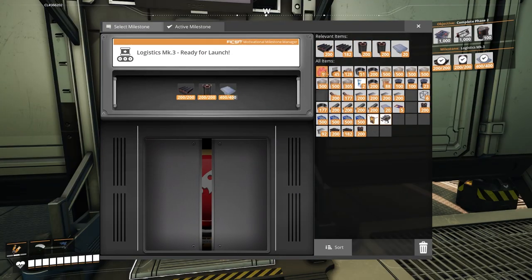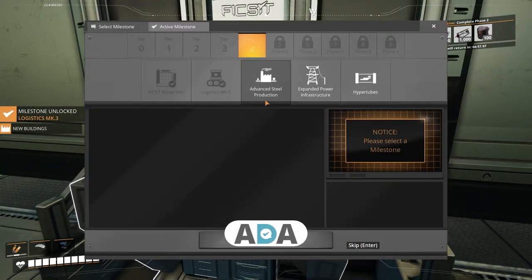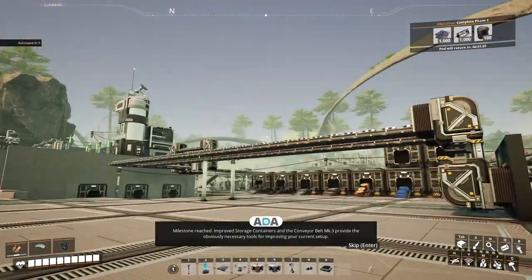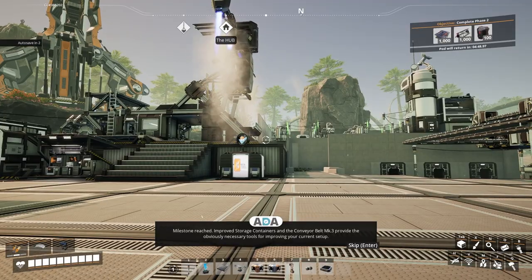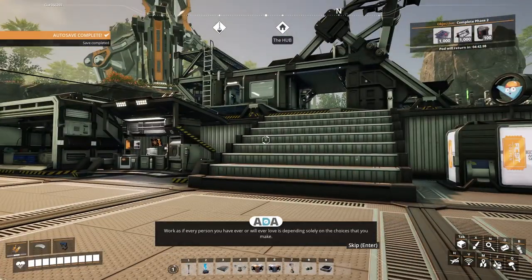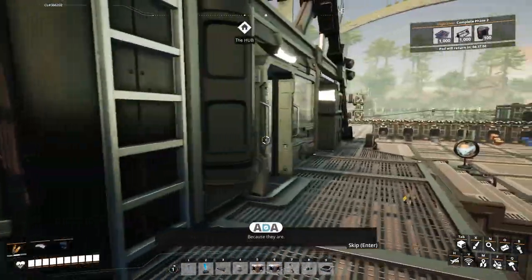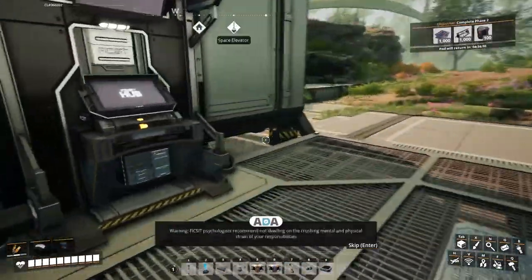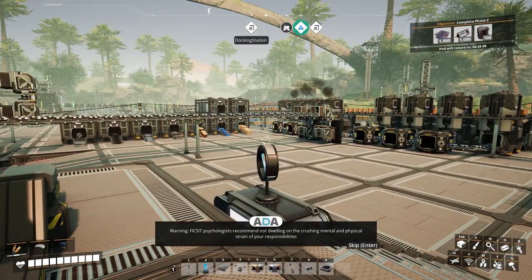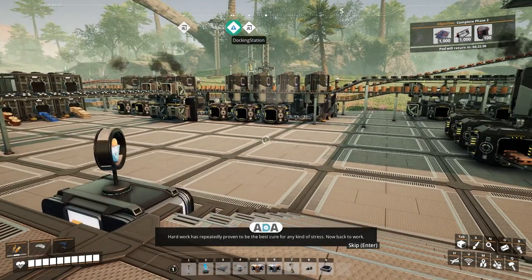Let's unlock the next one. Baboosh! Milestone reached. Improved storage containers and the conveyor belt Mark 3 provide the obviously necessary tools for improving your current setup. Production speed is of the essence after all. So work hard - work as if every person you have ever or will ever love is depending solely on the choices that you make, because they are. Fix-It psychologists recommend not dwelling on the crushing mental and physical strain of your responsibilities and simply continuing to be productive. Hard work has repeatedly proven to be the best cure for any kind of stress. Now back to work.